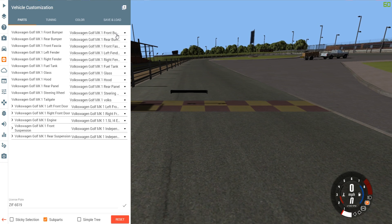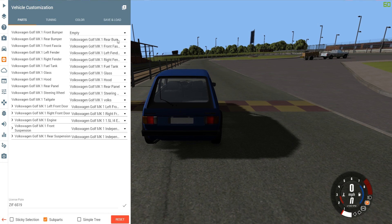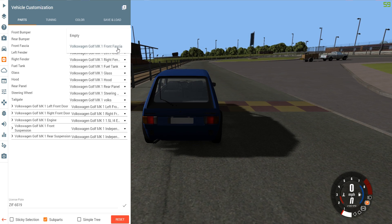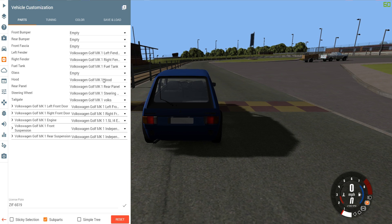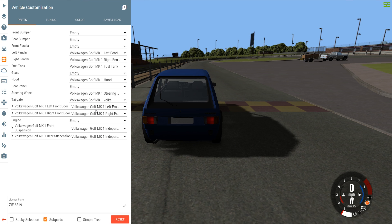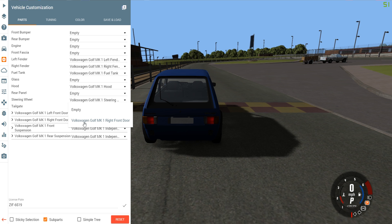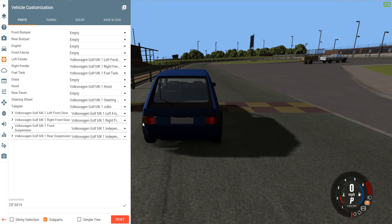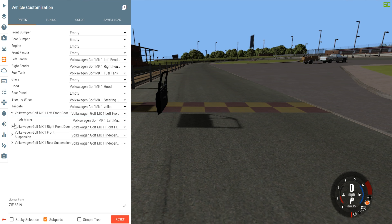What we'll do is remove some bumpers and make this banger-like. So remove that bumper, remove the rear bumper, remove — yeah we'll remove that. Okay, left end, no glass, remove hood, we'll leave rear panel. Empty. Steering wheel we'll leave, we'll leave the boot, engine we'll leave on. We'll remove the exhaust because — wait, no, that was the engine. I want the engine back, where's the engine gone?